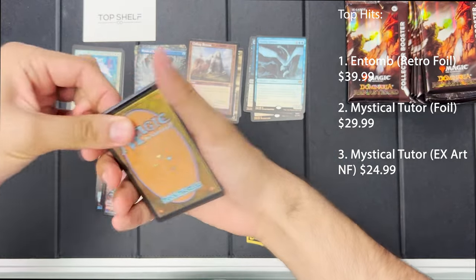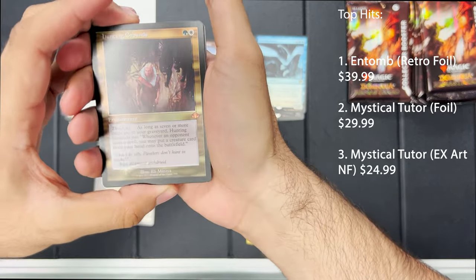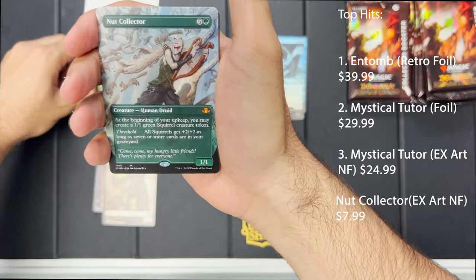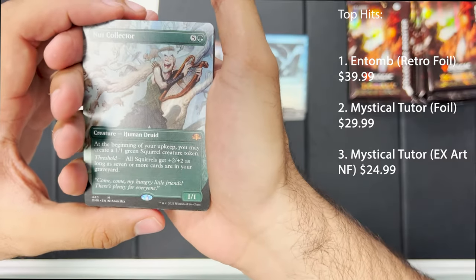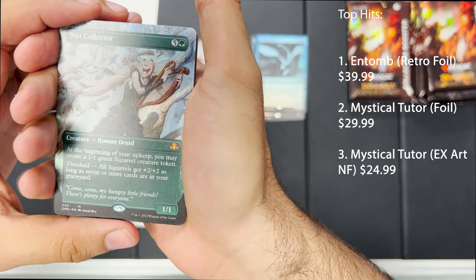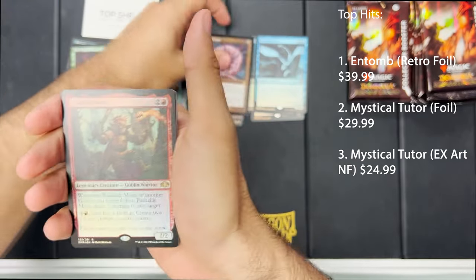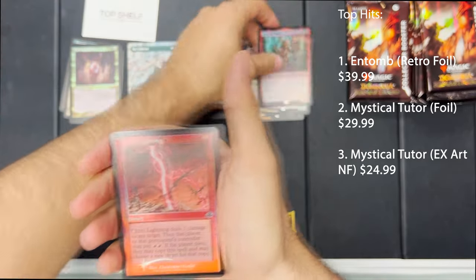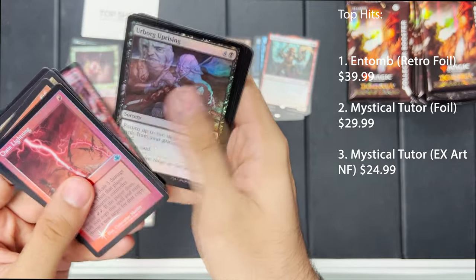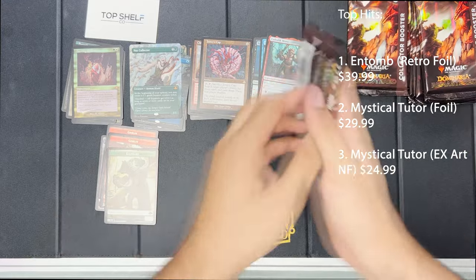Pack number four — an elephant token! Hunting Grounds — ooh, very nice. 'Don't be silly, panthers don't hunt in packs.' Nut Collector — oh my god, he's adorable, 'Come, come my hungry little friends, there's plenty for everyone.' Jester's Cap, Phelddagrif Mons, Chain Lightning, Goblin Matron, Spirit Monger, Mountain, Mistress Factory, Lightning Rift, Urborg, Uprising, Kaervek's Juggernaut, Avarax, and Impulse.